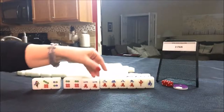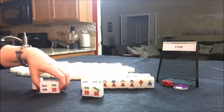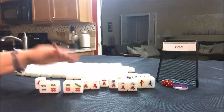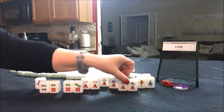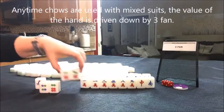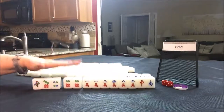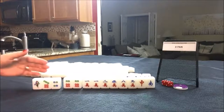You might think: why not play all three in a sequence? This could be the pair, and these could be chows. But an all-chow hand is only one fawn, and we have a two flower which is another fawn — together that makes only two fawn. That's why I'm thinking if we play a half flush, we might end up with a better hand. So I would hold these, try for half flush, maybe all pung, and get rid of the rest. Let me know what you think — if you'd do something different, write it in the comment section.